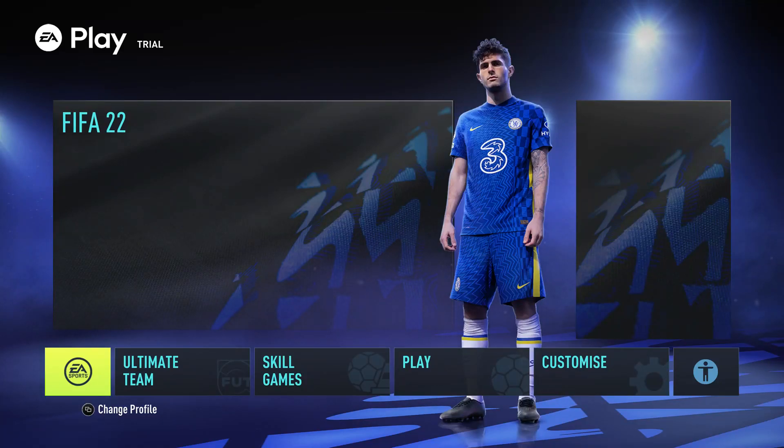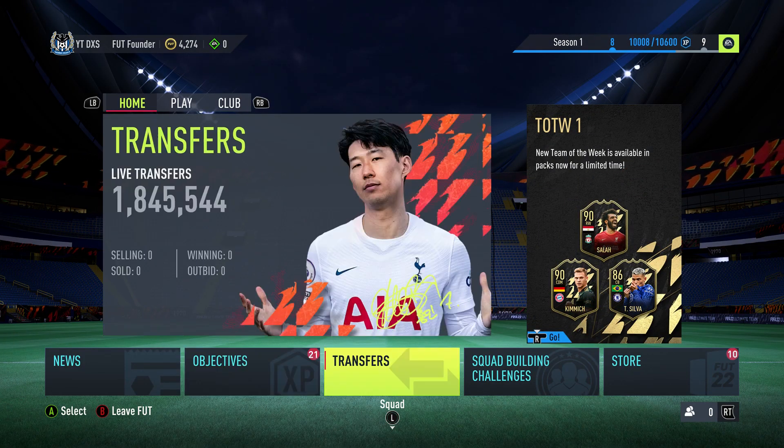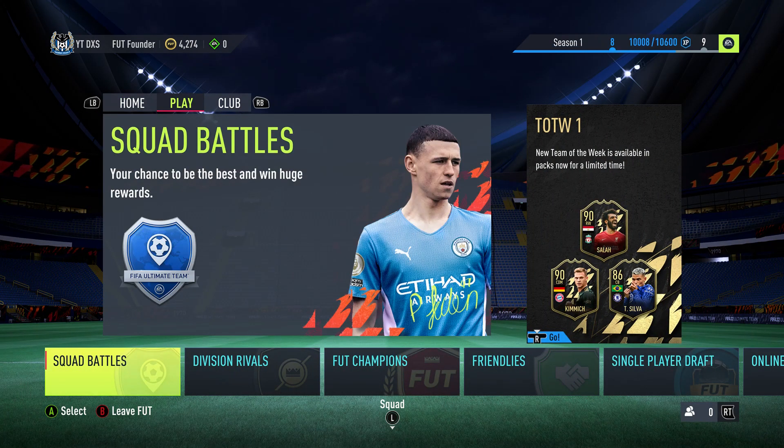Hey, Dex here with another achievement guide on FIFA 22. This is the 'Bus Parking Simulator' achievement, worth 15G, which you get for keeping 10 clean sheets in FIFA Squad Battles. The first thing we're going to do is load up FIFA Ultimate Team and choose Squad Battles.